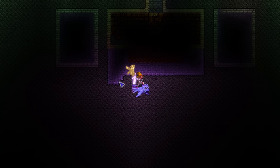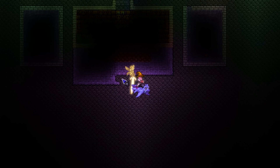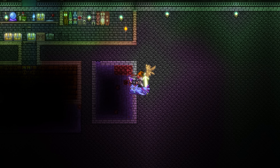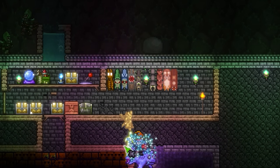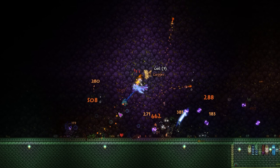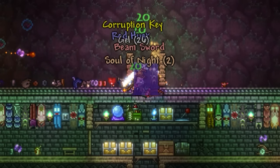Luckily, there's kind of a loophole we can work with to make this far safer. As the game doesn't look for the biome the enemies spawn in, as long as the player is in a Corruption biome, the key will have a chance to drop. So simply place enough Ebonstone to create a Corruption biome, but leave the platforms as a standard tile like stone bricks. This will spawn much easier cavern enemies, which can be killed far faster too. With this, it shouldn't take you very long at all before some Corruption Keys start to pop up.